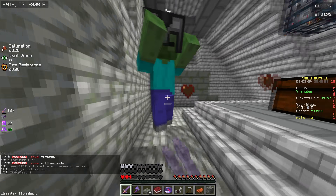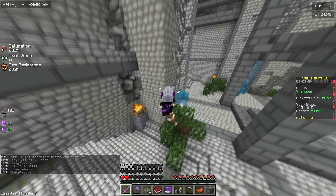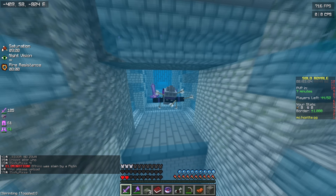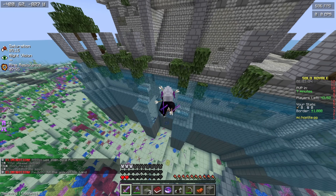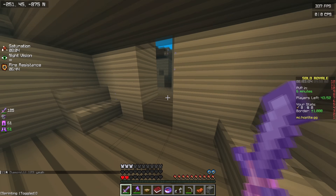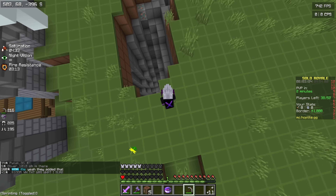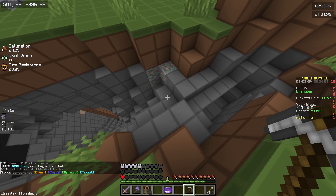We actually got Diamond Horse Armor! I don't care what is in the other chests — we have a chance to make the Ice Horn. To make the Ice Horn, we literally just need some powdered snow and that's it. We found ourselves a snow structure in a plains biome, which is quite unfortunate.